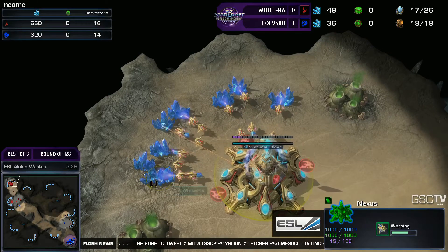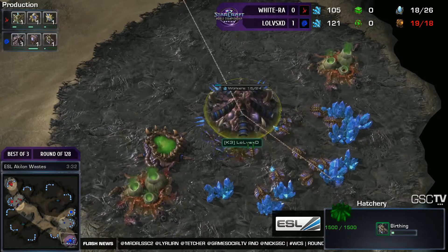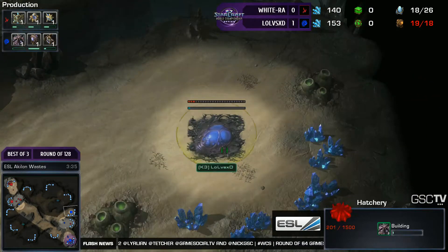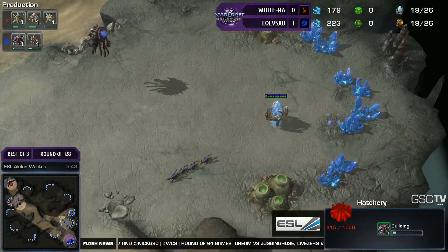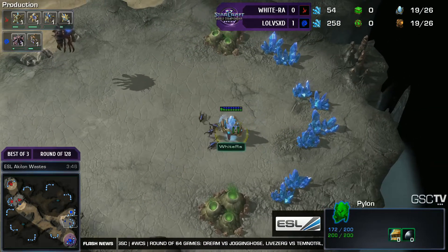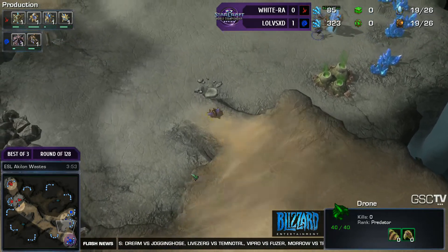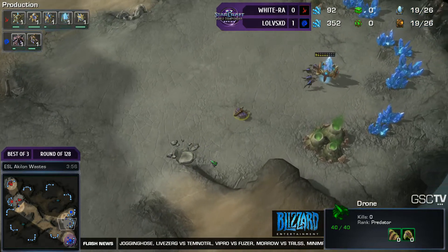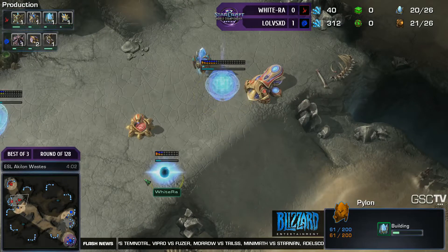Lull of ESXD was up to 500 minerals there for a pretty big portion of time, and that is really going to set him back — not starting any zerglings, not starting a queen, not starting an overlord, not starting a gas. Just wanting to get his three hatches down super early on and not being able to do it. This opener is working out quite well for Wigra with the pylon block and the forge expand.